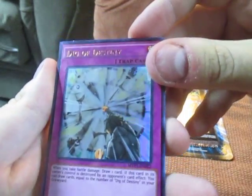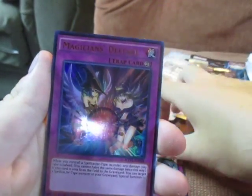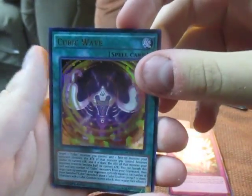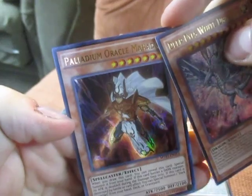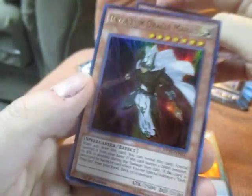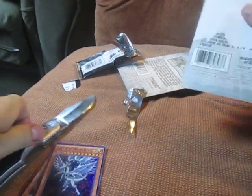First off, we got Dig of Destiny — I remember this was a card I used in one of my decks, and it was so broken. A good card. Magician's Defense — the new Magician support is out. Cubic Wave — the Cubic Monsters, that's right. Deep Eyes White Dragon, and Palladium Oracle Mahad. This is when Kaiba was in the thing, and the original name for him was Mahad the High Protector. Two amazing cards — Deep Eyes White Dragon especially. The new stuff is going to be broken as ever.